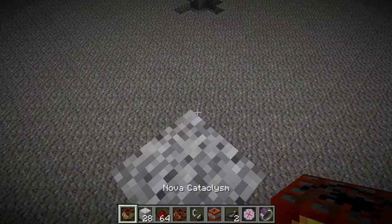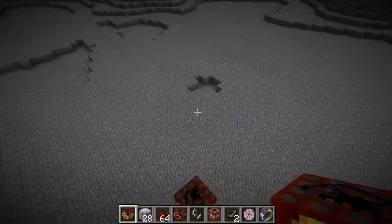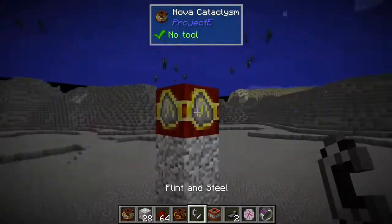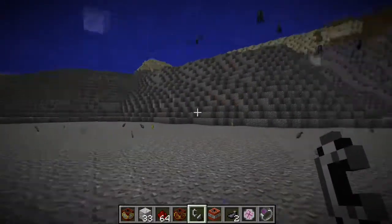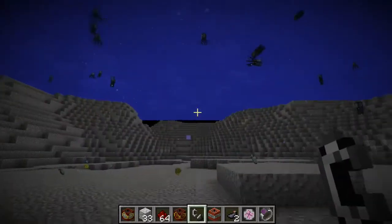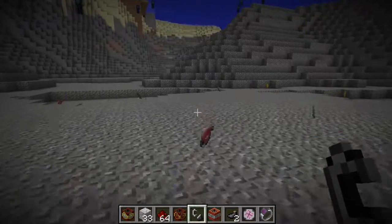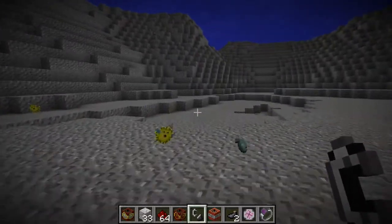Let's use the Cataclysm — the most powerful Project E explosive. Let's do it. Of course we're in Gem Armor so it doesn't bother us. Let's make it rain loot — look how far it goes out. There you go, explosive fishing!